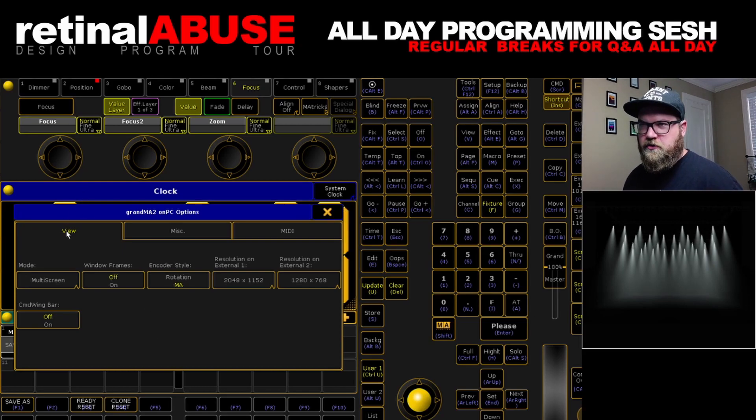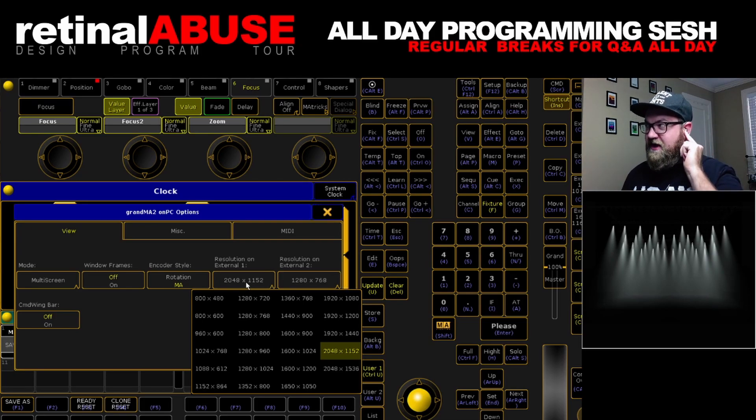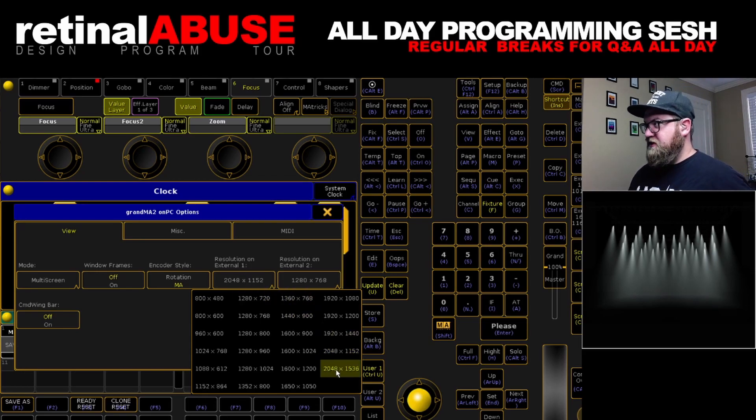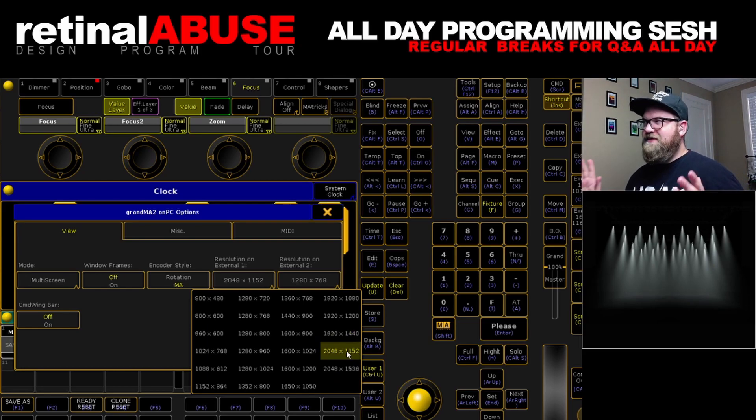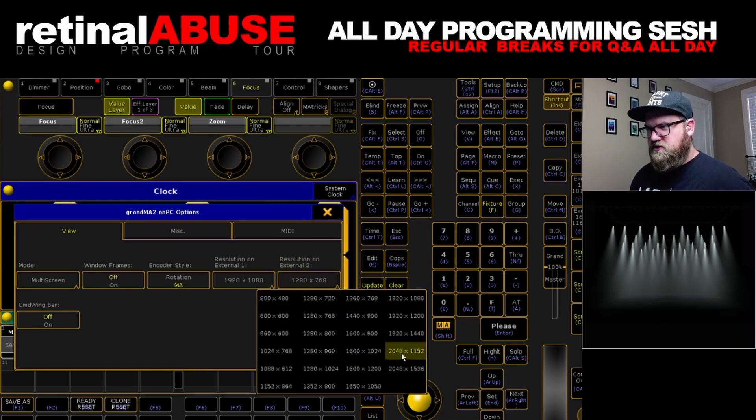When you go to yellow ball and view resolution on external one, here's where you can make all these big changes. You can set it to all these different screen options — there's a ton of them and it's going to depend on what your hardware is. I set it as high as is reasonable and as wide as is practical. So if I set it to 2048 by 1536, it ends up being bigger than my screen. At 2048 by 1152 it works for me and looks correct. Resolution on external two — same deal, you can set it as big or high as you want.